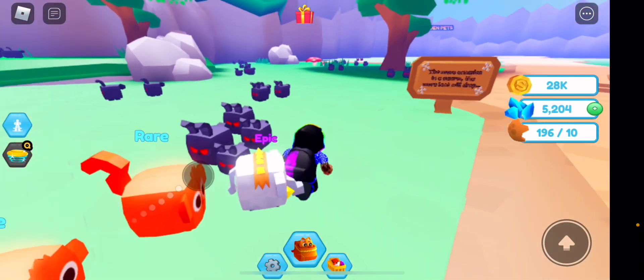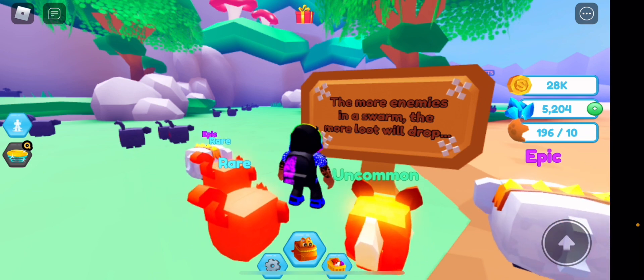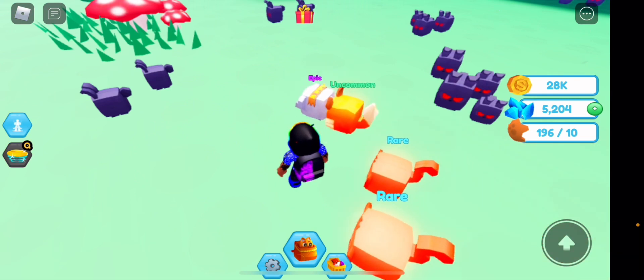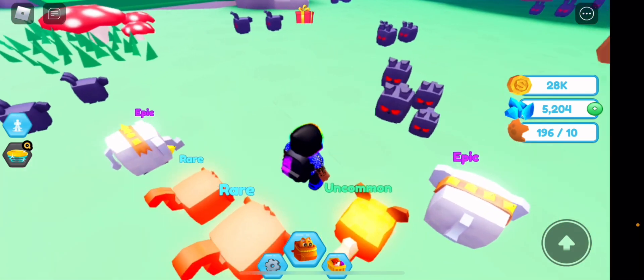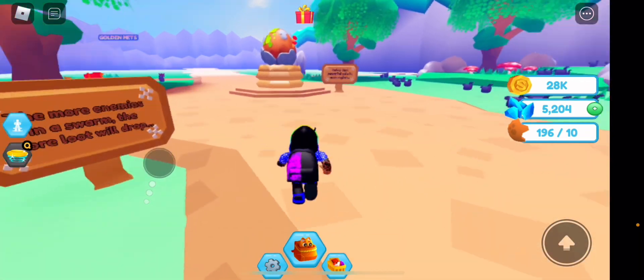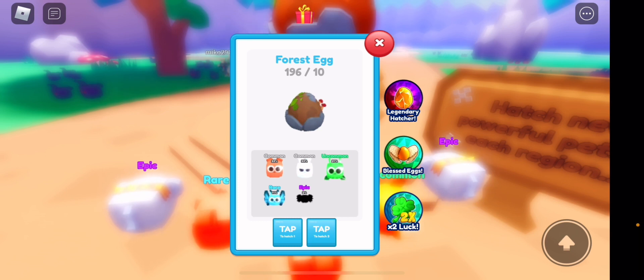It says 'the more enemies in the storm, the more loot will drop.' So basically, if there are two enemies on one side and four on the other, the group of four will drop more coins, more gems, and more shard pieces — which is actually pretty cool.